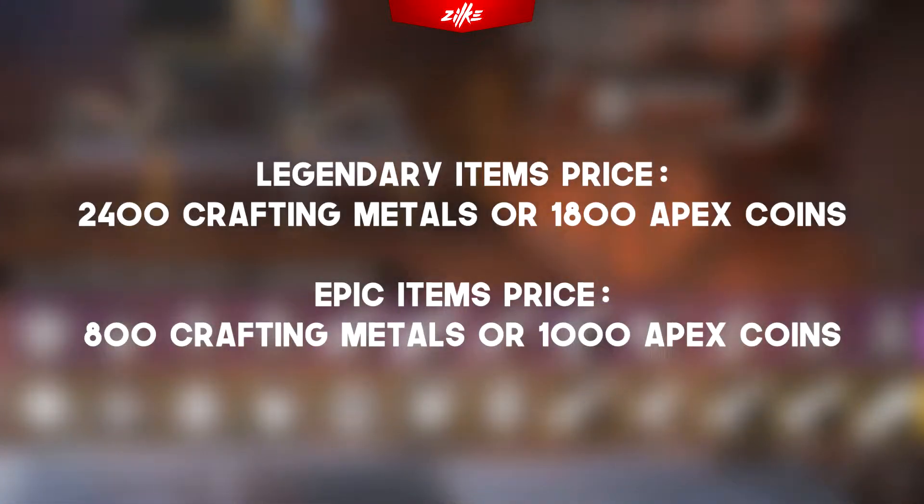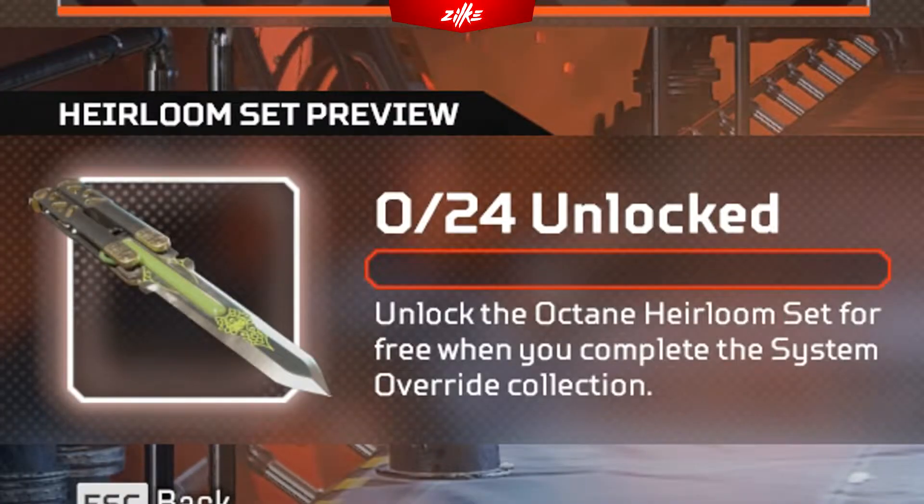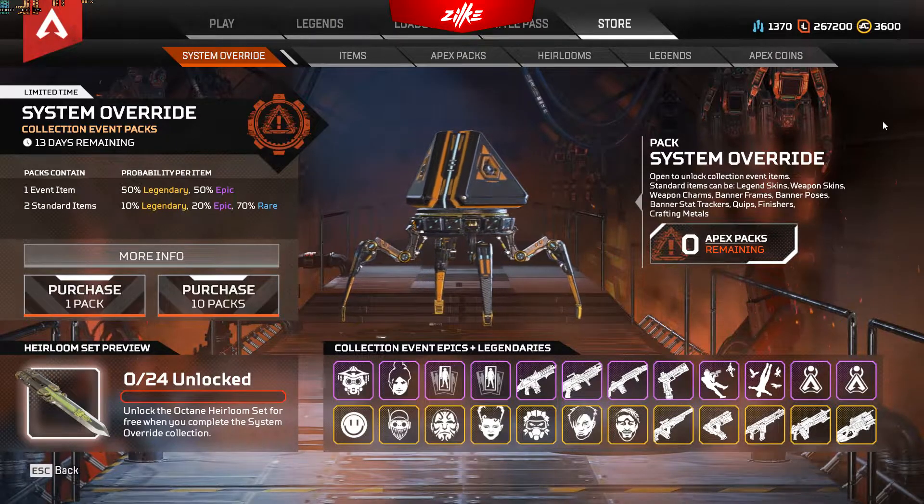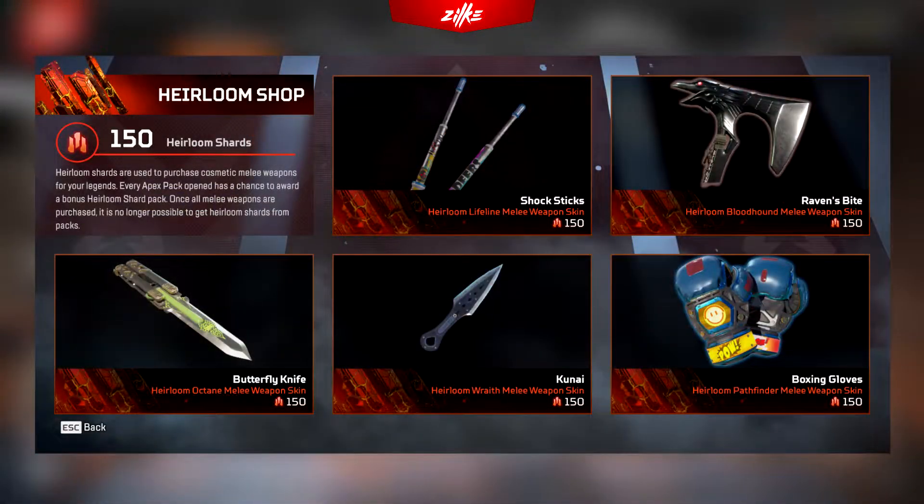You can also get the event cosmetics by directly buying them for Apex Coins or Crafting Metals. When you unlock all of the event exclusive items, you can unlock the new heirloom for free — well, they say it's free. When the collection event ends, the newly presented heirloom is rotated to the heirloom store, where you can buy it with heirloom shards if you didn't claim it for free.